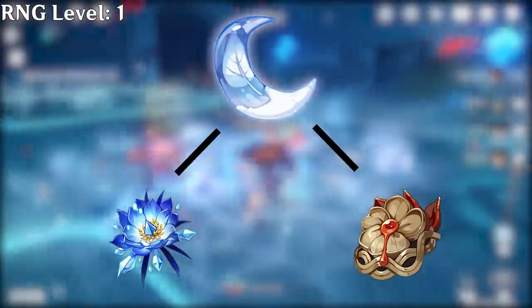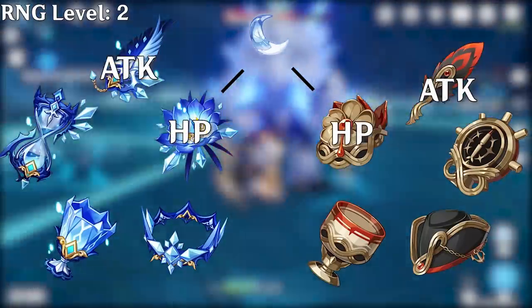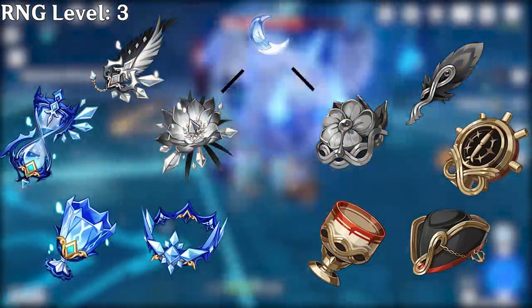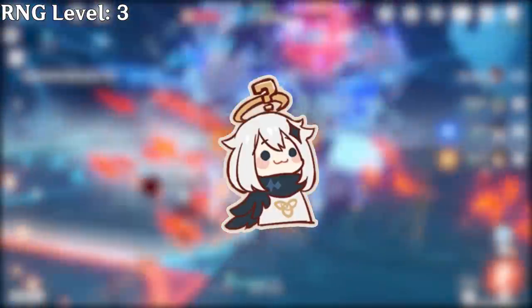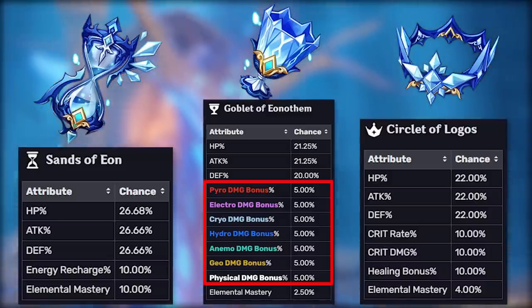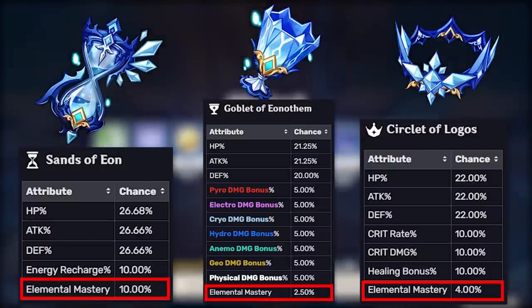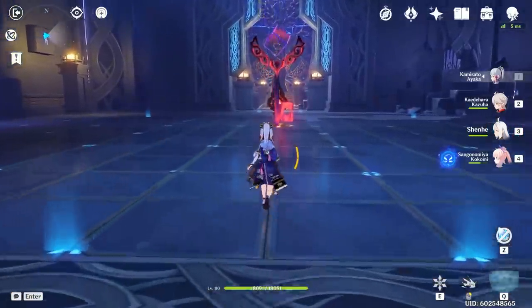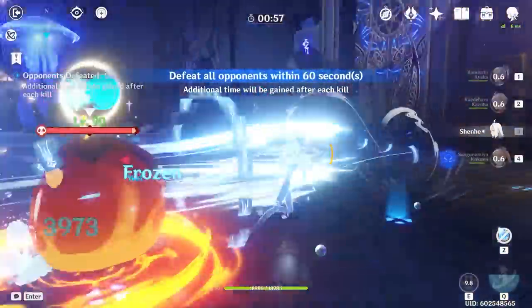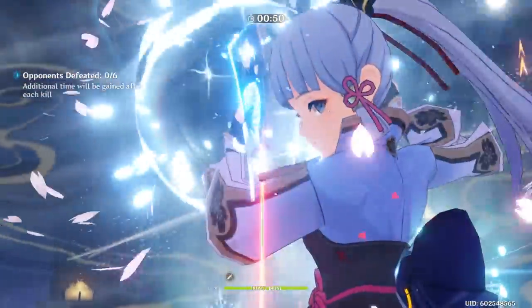You can get a piece from either of the two artifact sets in each domain, and there are 5 different artifact pieces per set. Flowers and Feathers always have flat HP and attack as main stats, but Sands, Cups, and Hats each have many options that are not evenly weighted. Specifically, getting the most desirable main stats is rare: 5% for a specific elemental damage bonus, 10% for a specific crit stat, and elemental mastery is even lower. To get a cryo damage cup, assuming even distribution, that's a 1-in-200 probability — on average 100 domain runs just for one piece — and we're not even at substats yet.